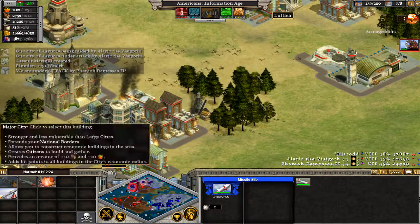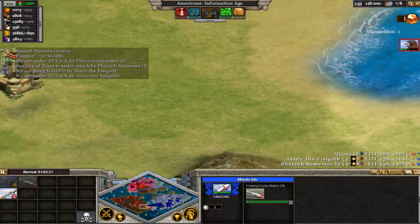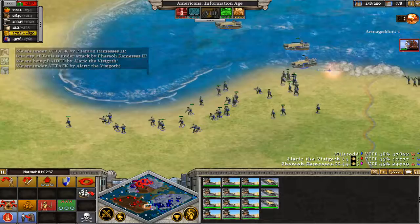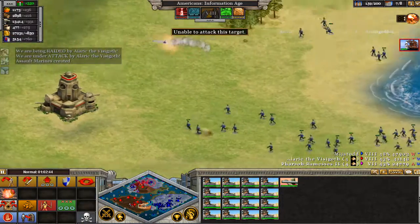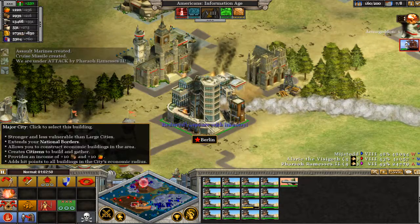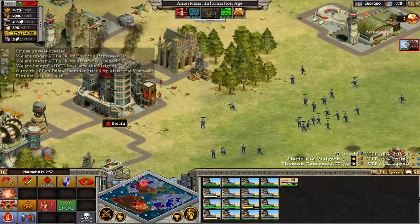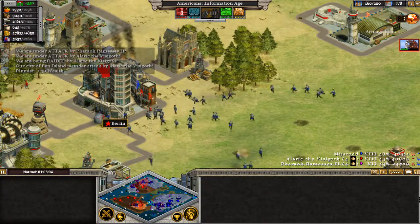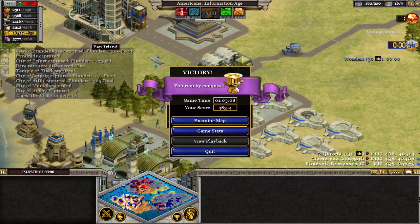This is going to be close — this is over an hour long, which is actually about as long as a normal game takes. We're going to Berlin! Unable to attack this target — not with that attitude, my friend. Honestly, if this frontal assault doesn't work, I'm just going to give up. He literally has no troops here. Come on, attack it! Take it! Take Berlin! Take Berlin! What's going on?! Why won't you guys take Berlin?! YES!